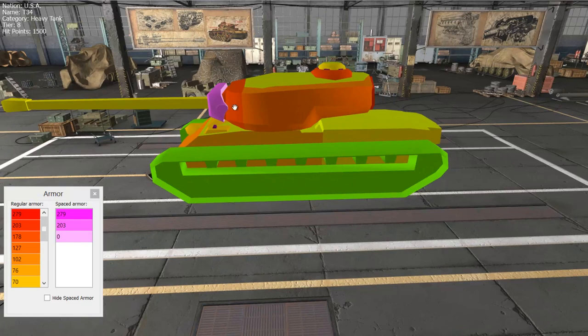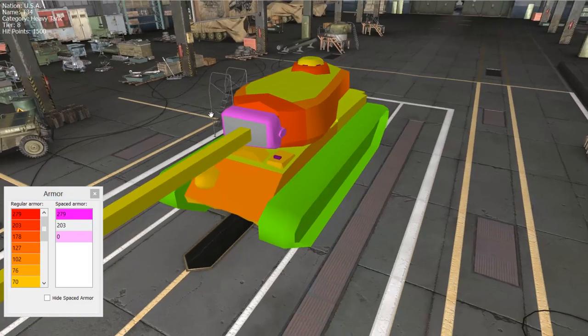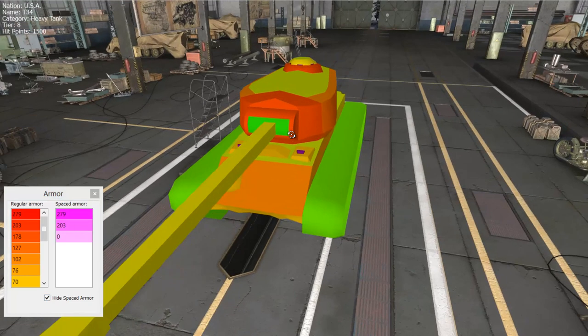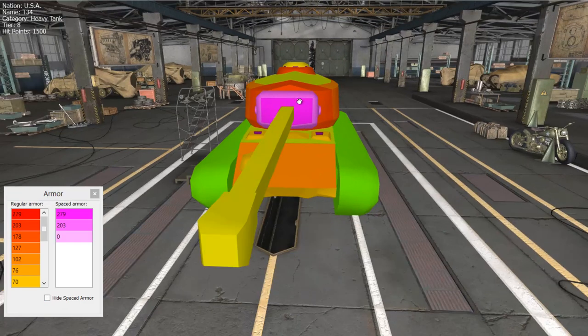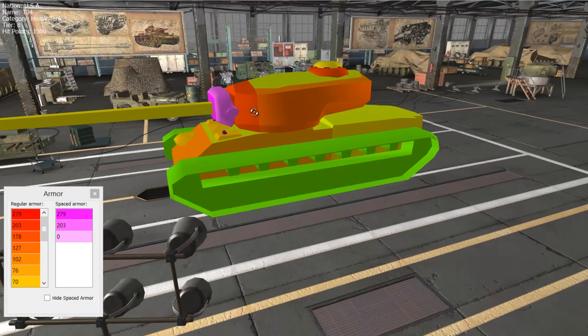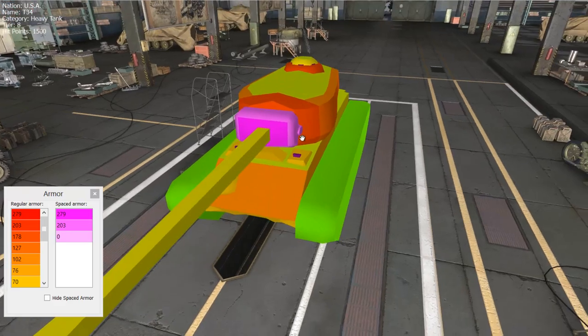The turret is very beefy — it's got a massive gun mantlet at the front with 279 millimeters of armor, backed up by 203 millimeters around the side of the mantlet. Even if you get through it, you'll need around 280 to maybe 300 millimeters of penetration depending on the angle. You should never try to shoot a T34 in the gun mantlet — it is basically an unpenetrable safe zone for this tank.